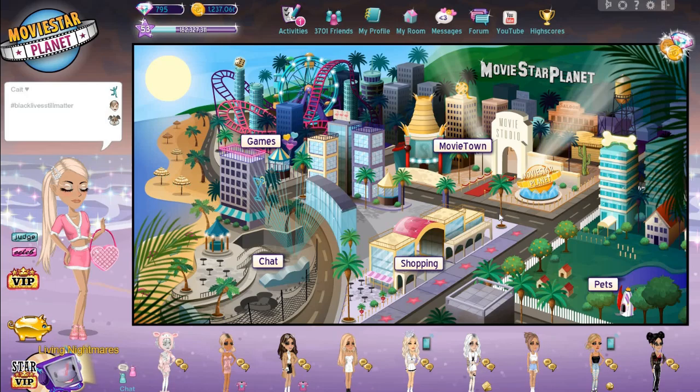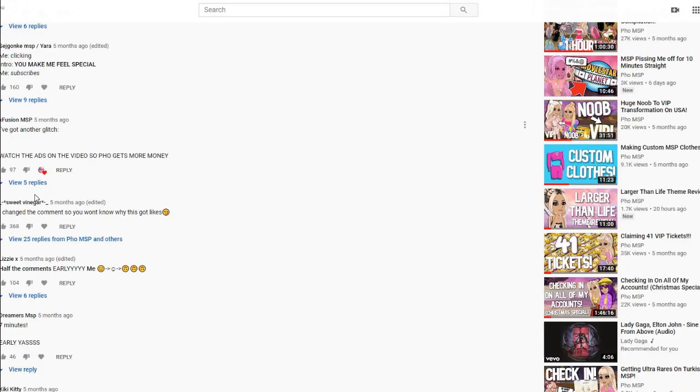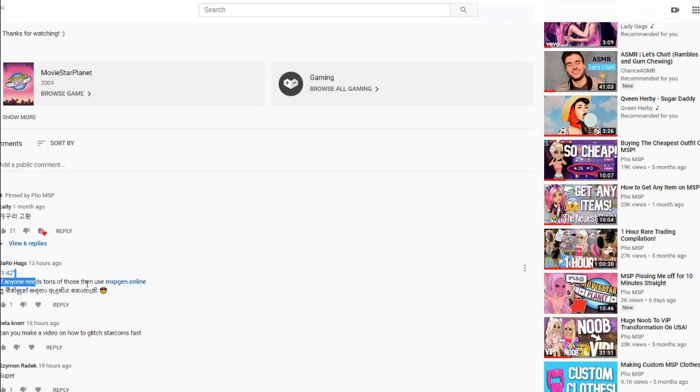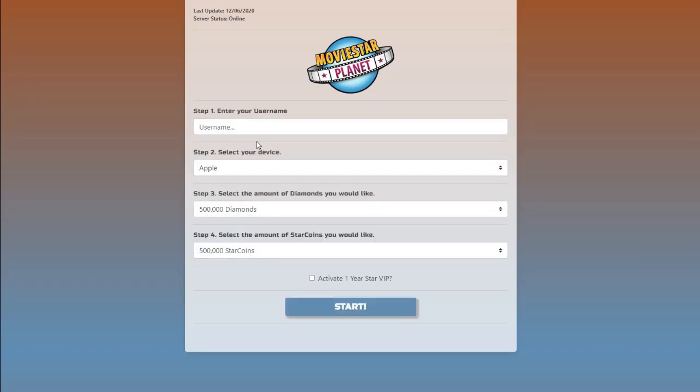The next one — reading my notes — all three VIP glitches and hacks: they do not work, I don't think they have ever worked. For this I'm just going to go into my most popular video — I always get ads for them. There are actually some different things; most of them are linked to something that looks like this. I'm going to try one.